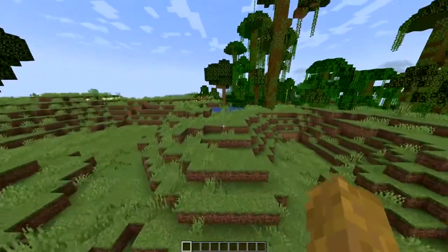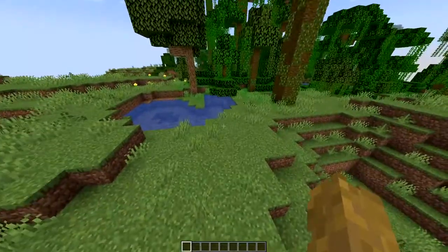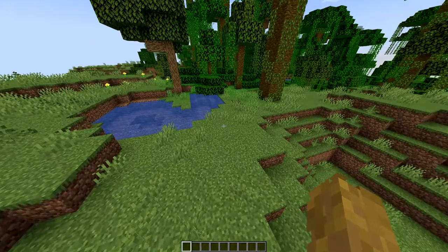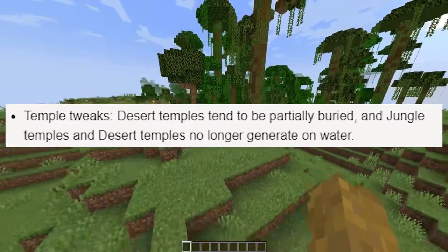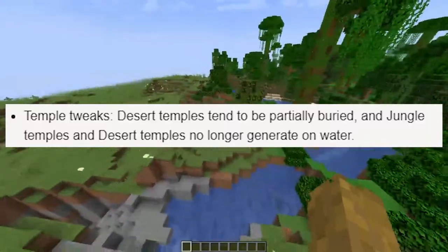Hey guys and welcome back to another snapshot video. Today we will be exploring Minecraft snapshot 1.18 snapshot 4, which adds quite a few things. Temple tweaks: desert temples tend to be partially buried, and jungle temples and desert temples no longer generate on water.